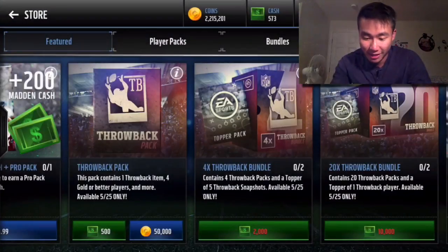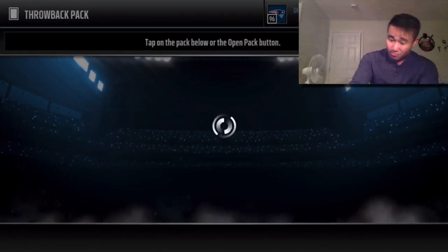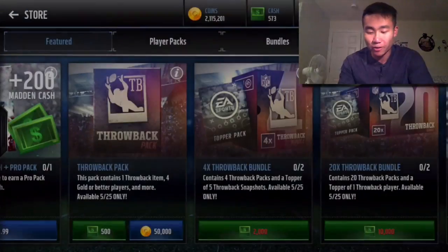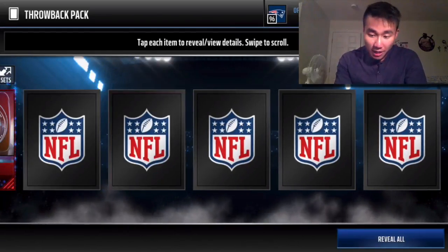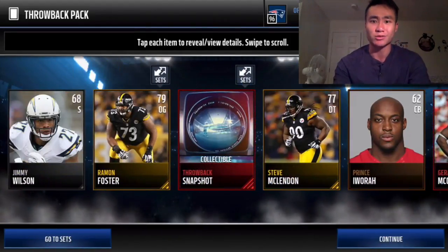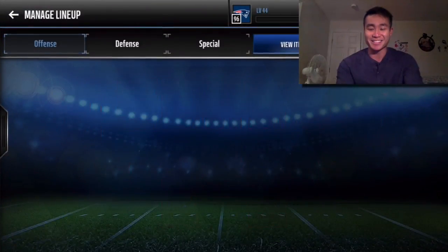We're going to open up a couple more. I just kind of want to open up those packs I have saved. I opened up 500K — actually that was 10 packs, not 20. We ended up with Gerald McCoy as another elite, so we ended up with about four elites total. Those elites aren't really worth a lot now, but it's still cool to see a red instead of a yellow gold — so that's always nice.